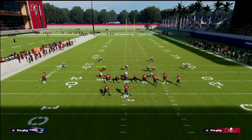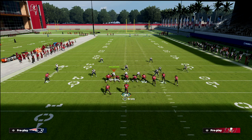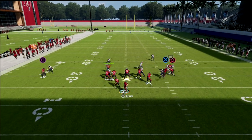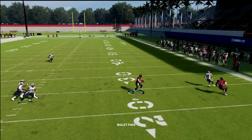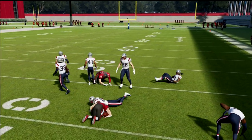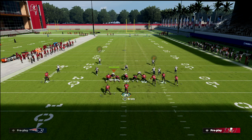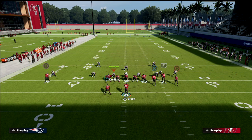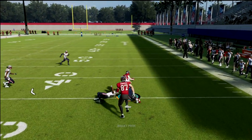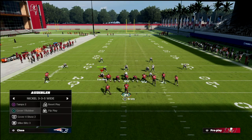The beauty of the whip route is it not only beats cover three, cover four, and cover two, but it also beats cover one robber, which is one of the most popular defenses right now. When you press the coverage, you get a natural pick that occurs and the zig gets wide open. The opponent will then try to shade coverage over the top, which continues to open the zig consistently. In man coverage you can use a rac catch a bit more and it still gets wide open.